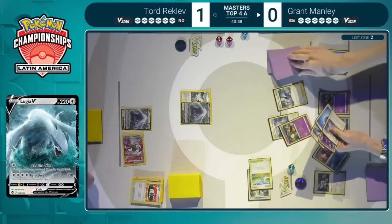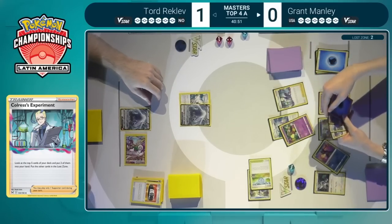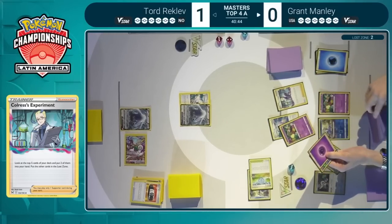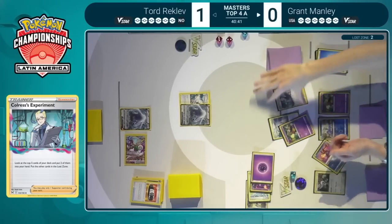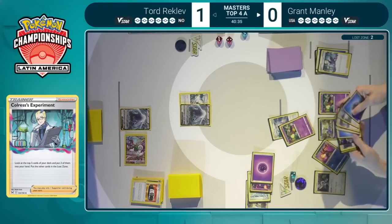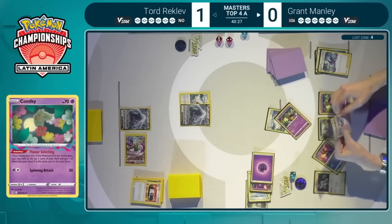And Grant now has that Colress's Experiment as we saw from last turn. Is this decision going to be difficult? We see three Energy in the choice, so a few of these could be tossed away earlier on. Three energy, a Sableye, and the follow-up Colress's — definitely a tough decision here. He sends that Sableye to the Lost Zone, which he does play a second copy of. And Sableye's damage is not as impactful as you'd like it to be in this matchup because Tord's Pokemon just have so much HP.